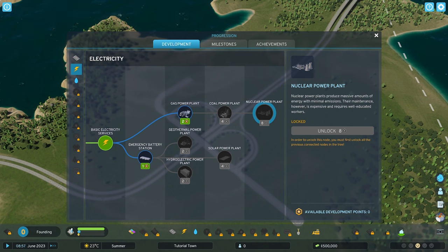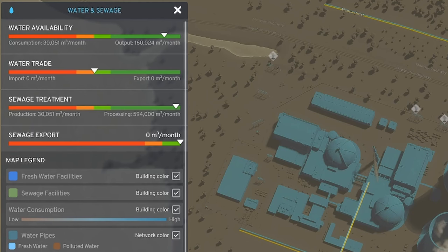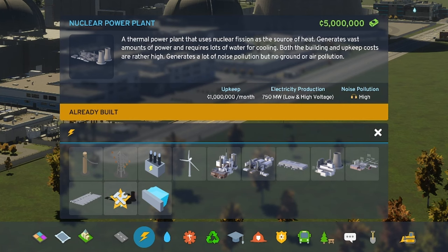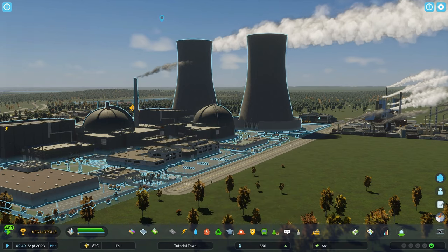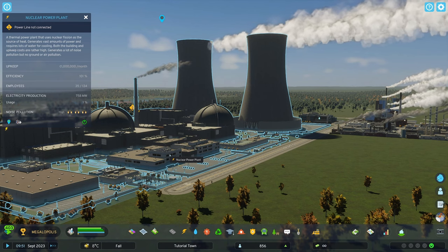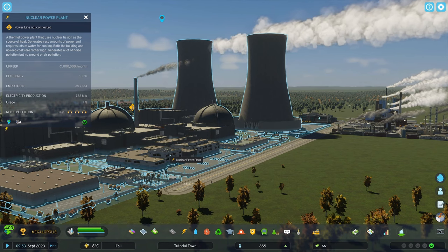The nuclear power plant costs 8 development points and provides thermal nuclear power by way of nuclear fission. It generates vast amounts of power but also requires a lot of water to keep it cool, so if you don't have a strong water pumping network you may need to upgrade that. It requires road access, will cost 5 million credits to build, and a further million credits a month in upkeep. For that, it produces 750 megawatts of electricity with low and high voltage connections. It has no building upgrades, is a one-time only build, so you'll need to use it as part of a mixed electricity production network if you need more megawatt output.